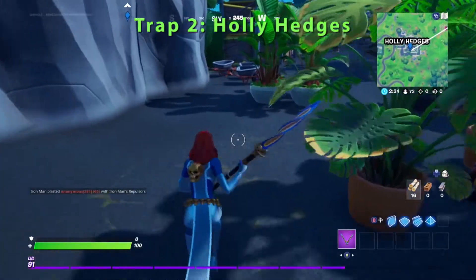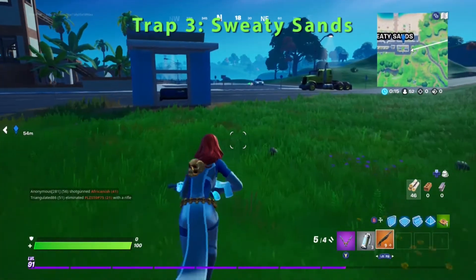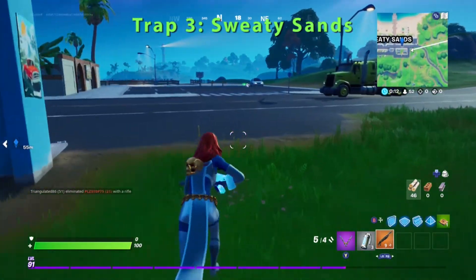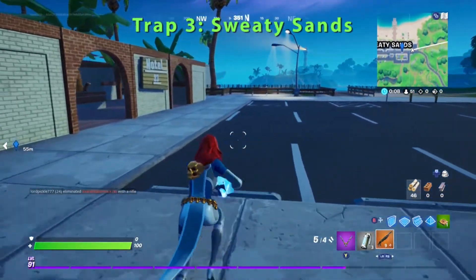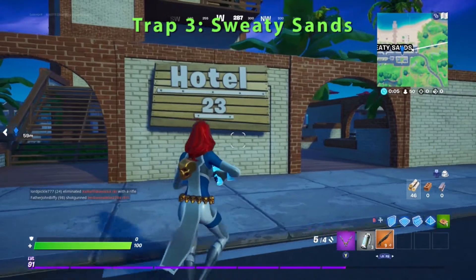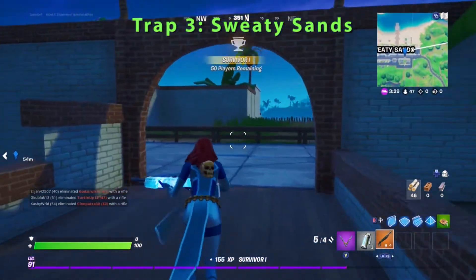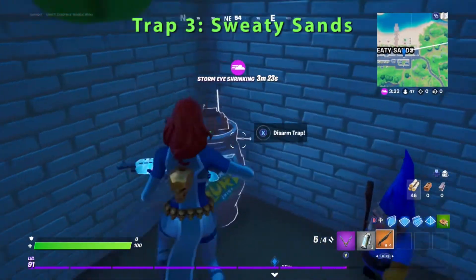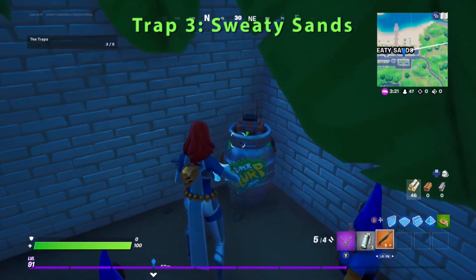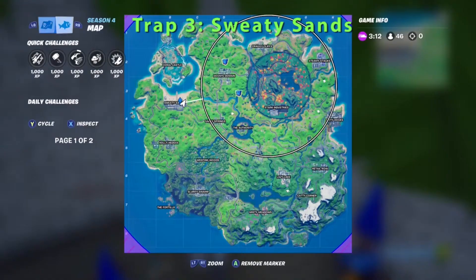Let's go to trap number three now, friends. Goblin Griff is going to try to disarm trap number three. He's headed over to Sweaty Sands. Keep in mind that you do not have to disarm the traps in any particular order. You go to the Hotel 23 sign and make a sharp right around the corner. He passed it — and there the gnomes are. Just disarm that trap.